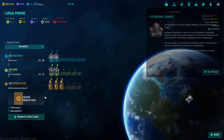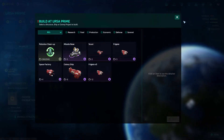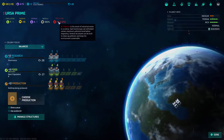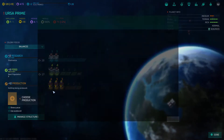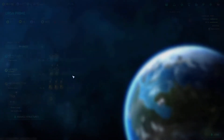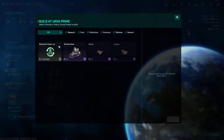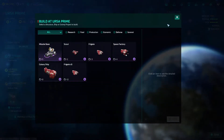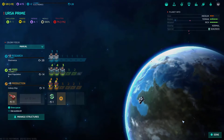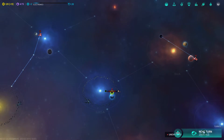We choose production again. Pollution builds up the more production-focused you are, producing industrial waste. You can use pollution cleanup to counter this. We're going to build another colony ship and queue up pollution cleanup. We'll also move one worker into food production to boost our population growth.